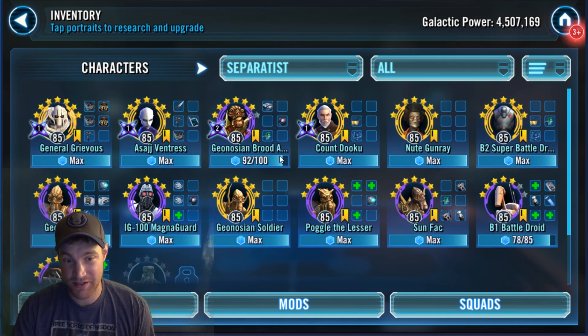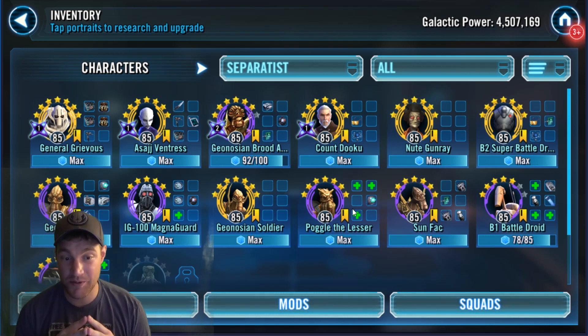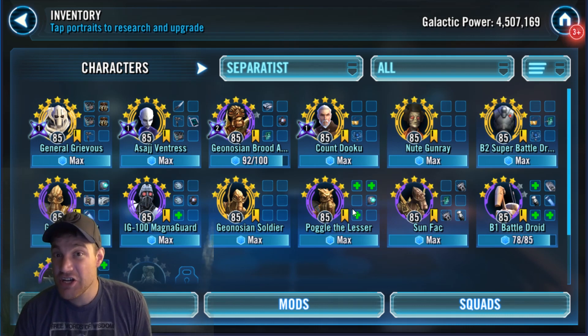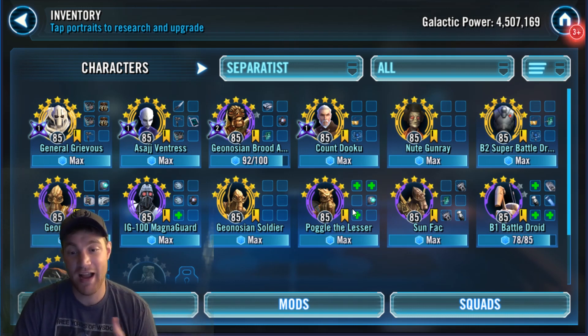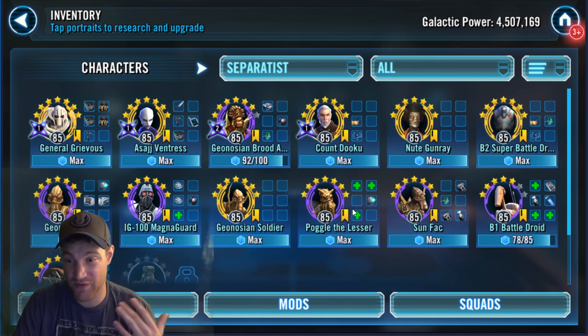Brood Alpha — I'm very close to getting him to 7 stars, which I cannot wait. I'm working on getting all my Geonosians geared up, which also helps me hugely in Territory Wars right now because they give me a whole other fleet option. I can run these Geonosian ships with Tarkin and have them at gear 11, and they still do very well.